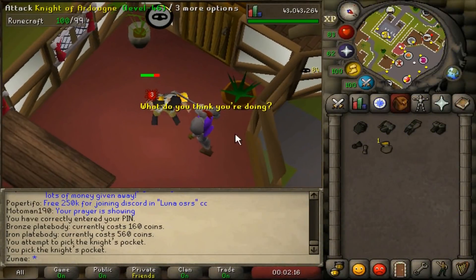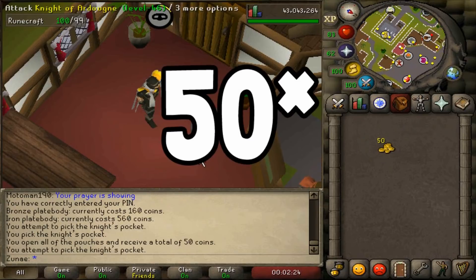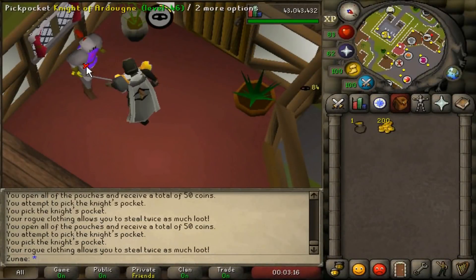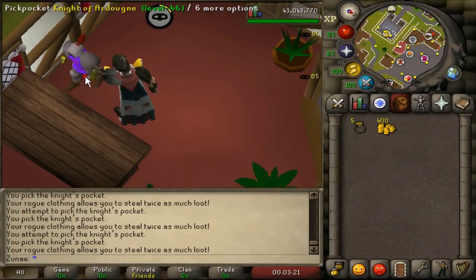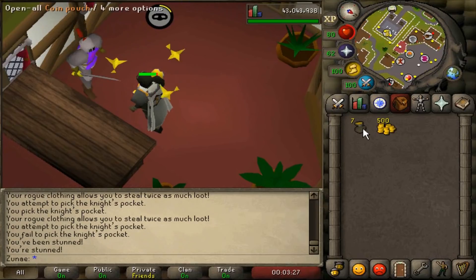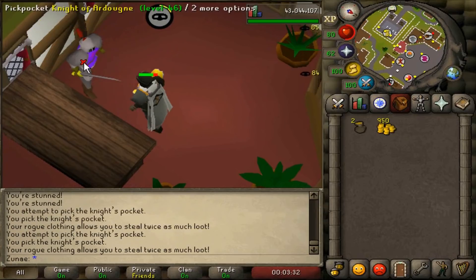The effect of wearing the full Rogue's set is that upon pickpocketing NPCs you'll get double the loot from each successful pickpocket — meaning instead of 100 gold from an Ardougne knight you'll get 200 gold. Pickpocketing Ardougne knights is a very popular method of training thieving as it's fairly AFK, involving a lot of clicking but not requiring you to look at the screen that often. Overall this set can get you decent GP as a low-level player while training thieving, which is a good skill to get out of the way fairly quickly.